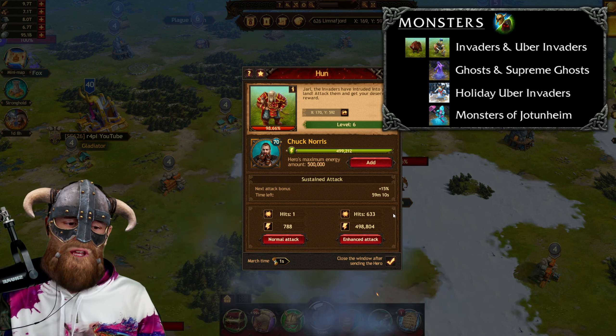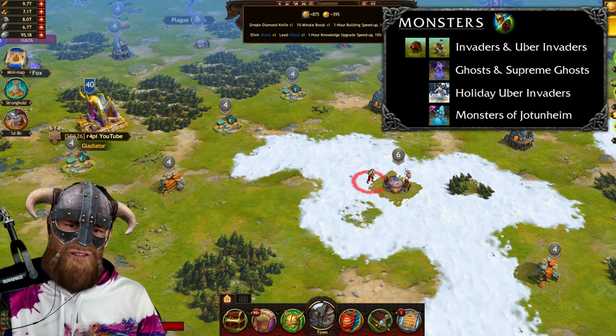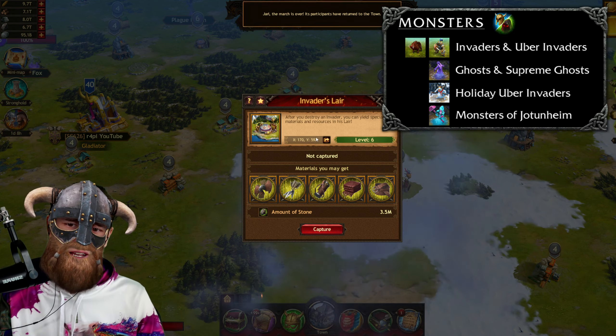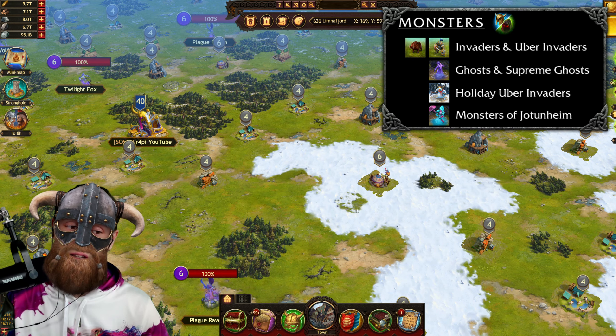Let's use the enhanced attack because we need to kill him in order to unlock another location. There he dies. And now we have an invader lair. We will talk about the invader lair in a second.